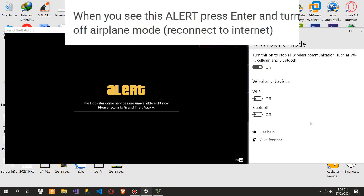When you see this alert, press Enter and turn off airplane mode to reconnect to the internet.